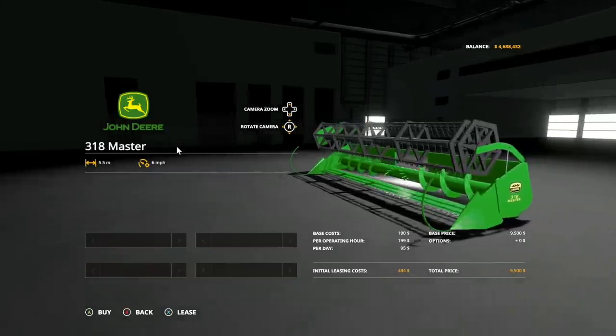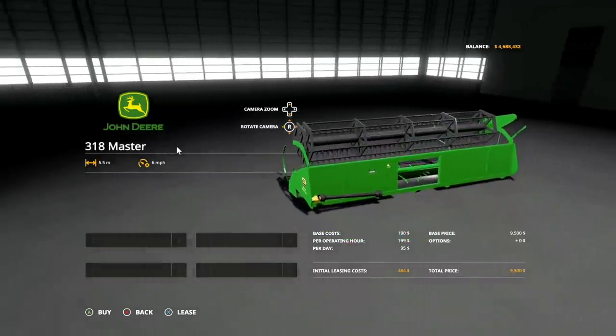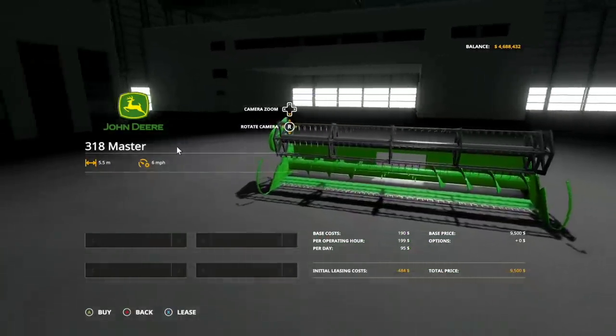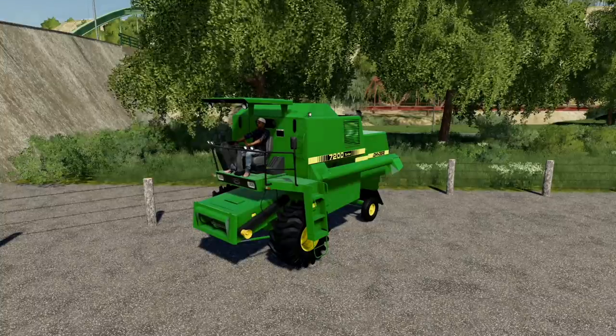In addition to that, we get a header with it as well. This is going to be the John Deere 318 Master. Price is going to be $9,500. You've got a side nozzle with terrain topography — just a great header right here. 5.5 meters and six miles per hour max working speed.